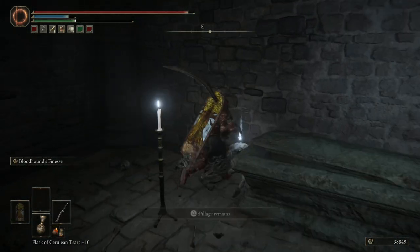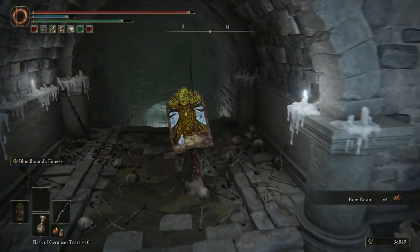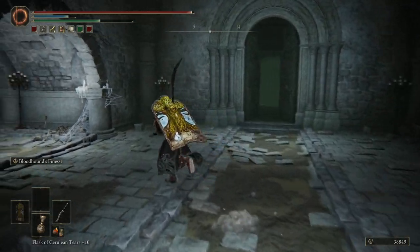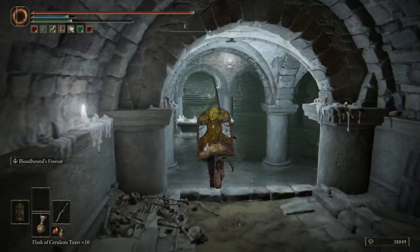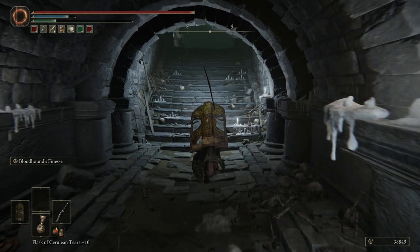I don't think there's anything in here. Oh yeah, it's this — there we go, Root Resin. Basically nothing in here. And then we can continue onward with the zone. Goodbye zombies, I do not like you at all. Never have, never will.